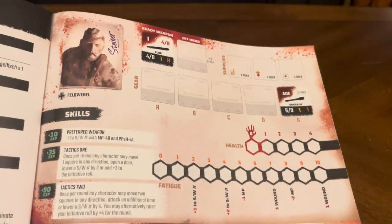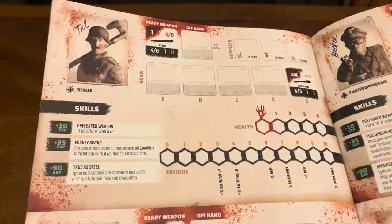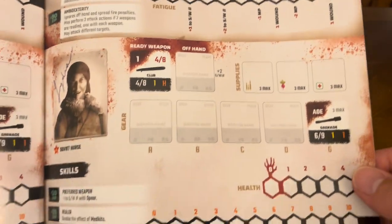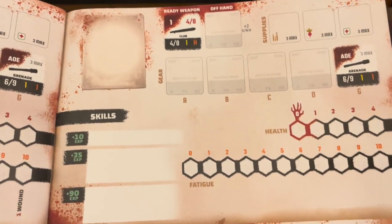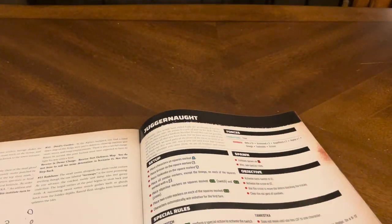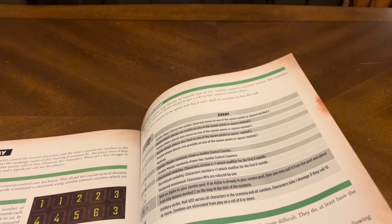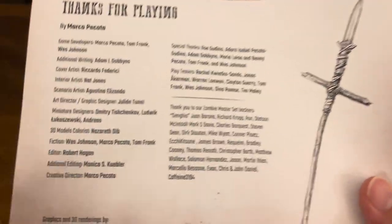Then we talk about that super character board — what it looks like. We're going to see more of those in a minute. The different characters you can choose from, with information on the back. There's also one blank board you can use if you create your own character. Rule-wise, the rulebook has 47 pages of rules — it's a pretty thick rulebook. In the back it has the special thanks to people who backed the Kickstarter and the credits for the people who created the game.